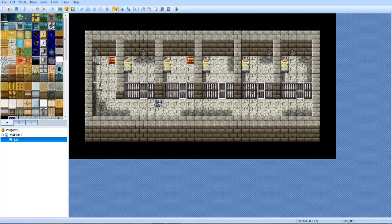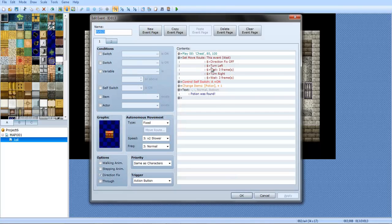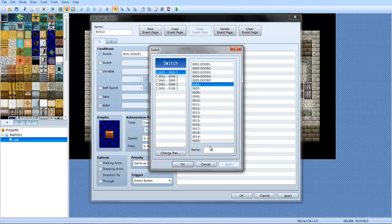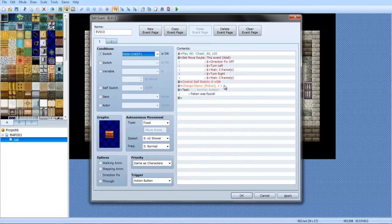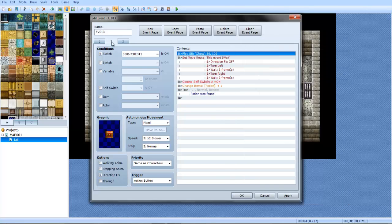Now let me show you how to do this for treasure chests. So you want to right-click it, make a treasure chest — say this junk has a potion in it. But what you actually want to do is use a switch — make it 'chest one,' a locked chest. Chest one is on. Copy and paste that, move it over one, and over here just delete everything.